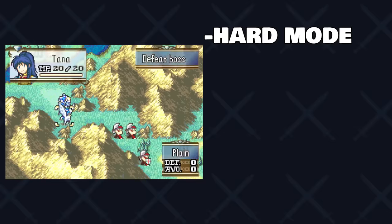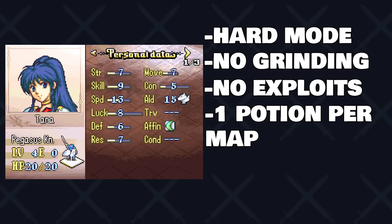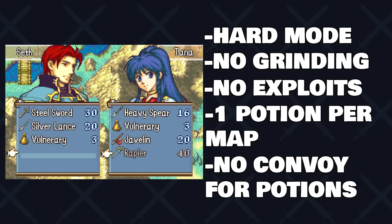First off, the rules: we're doing this on hard mode, no grinding is allowed, no hacks or cheats. I can only bring one healing item per map and I can't use the convoy to grab more healing items. I can however use it to grab weapons and any other type of items that are not healing items.